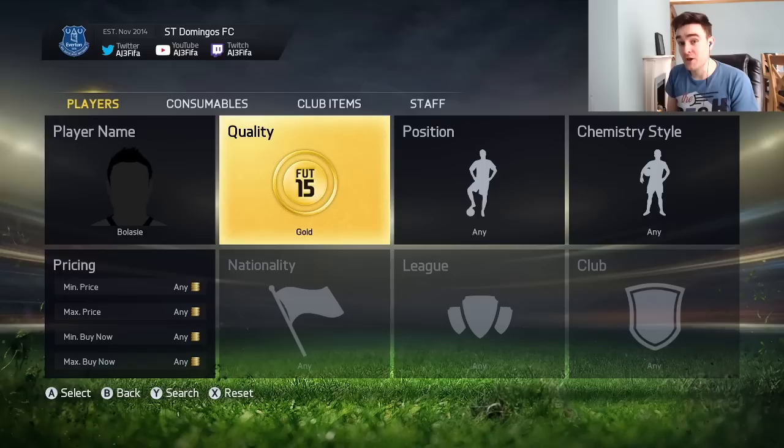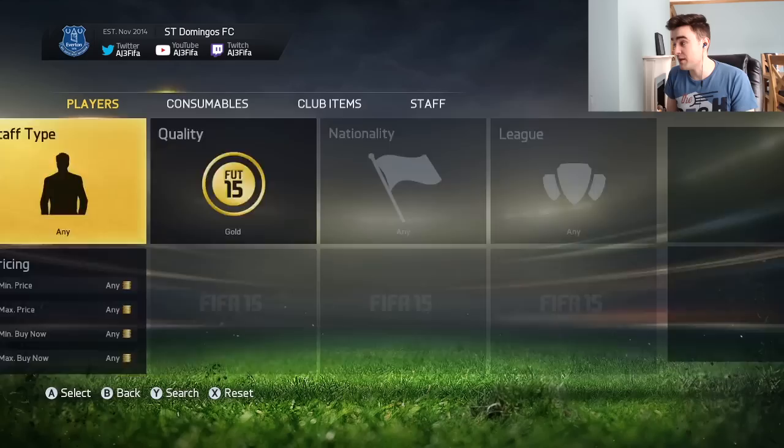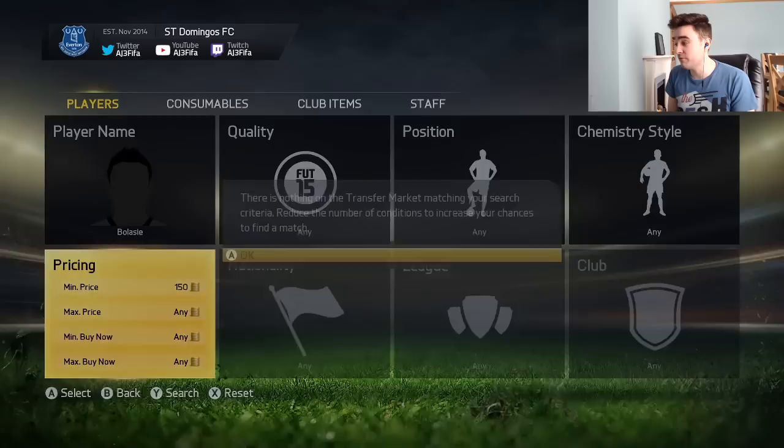You need a way to make it check every single time you press that search button to see if a card has popped up on the market within the last second or so. The way to do that is to simply change what you search for every single time. You can do it by jumping between searching for Gold and then Any, then Gold and then Any — or by searching 150, then if nothing comes up, 200, 250, 300, and just keep doing it like that.